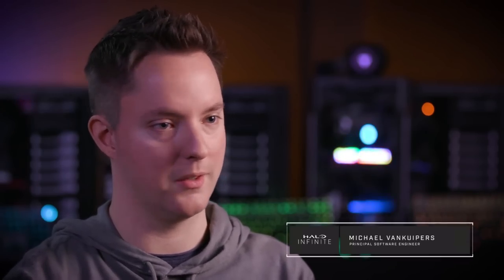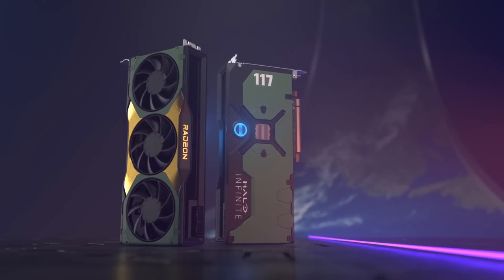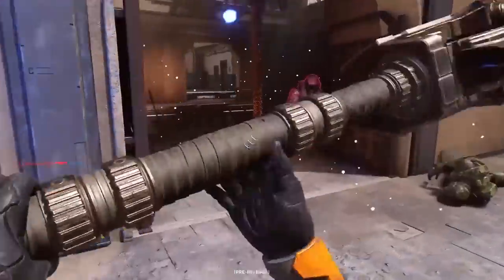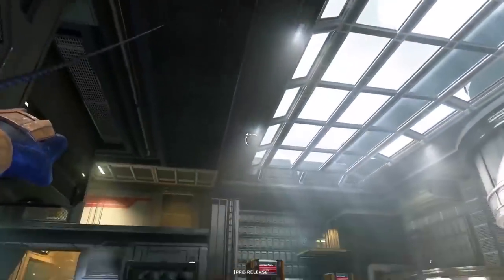343 just released a PC overview video and a blog that details a lot about the PC platform and how it's going to work with consoles, brand new Halo hardware you can pick up, as well as a discussion with crossplay, anti-cheat, and ray tracing. Stay tuned throughout the whole video to understand all the details.